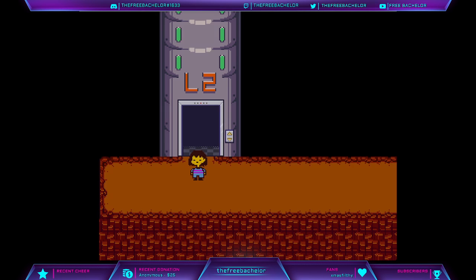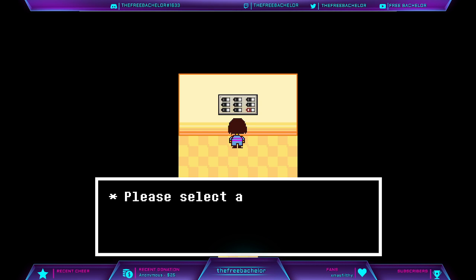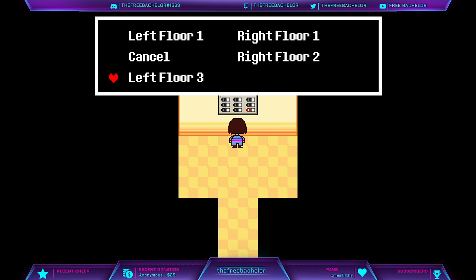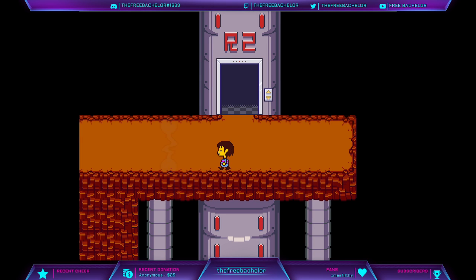It looks like everything's unlocked too. Oh, I can't get anything. All right, so I guess we'll go to three. Or right floor two — can't remember where right floor one leads to. Check that out too. Yep, can't go there.